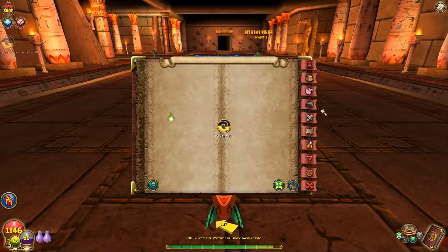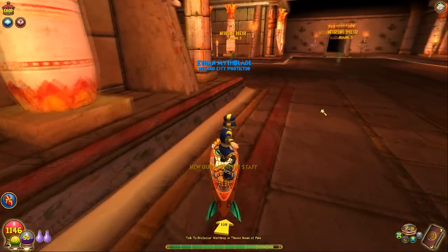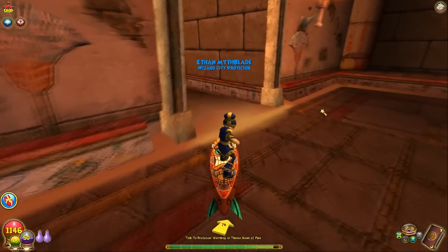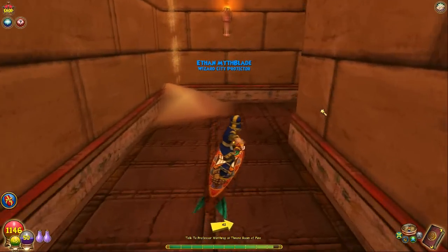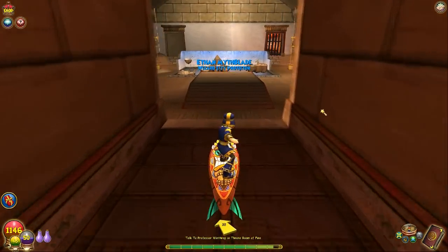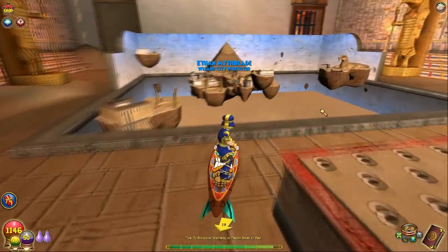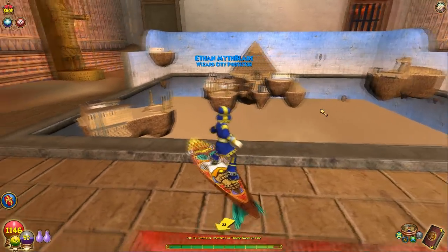Alright, where is he at? Yep, he's in there. So this is the dungeon I was thinking about with the map room. You'll see what I mean in a second — it's kind of like a meeting area. There it is. It's kind of like a map, isn't it? Yeah, it's called the map room. Isn't that really cool? That's really awesome.